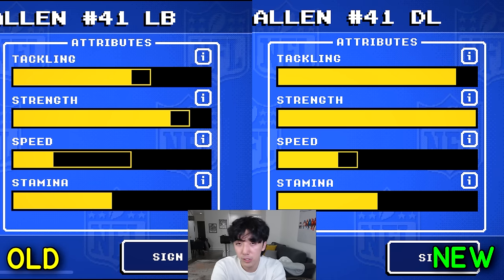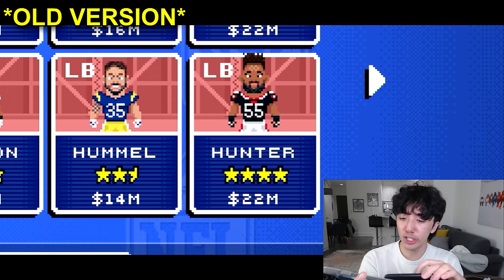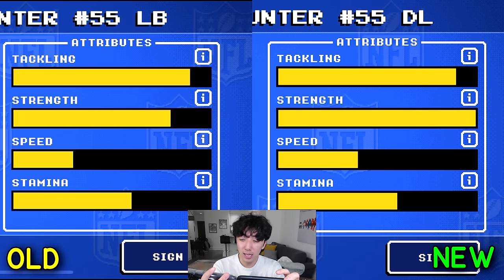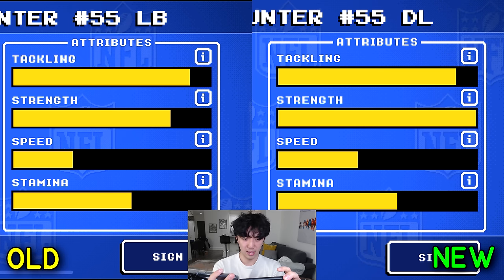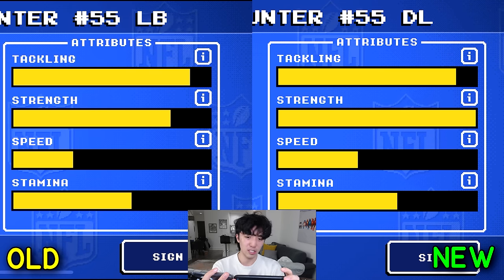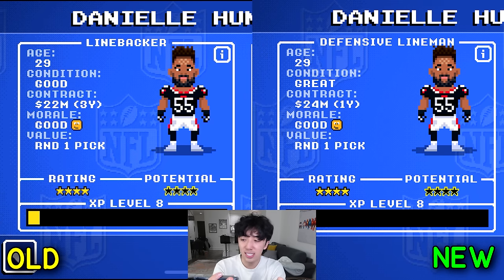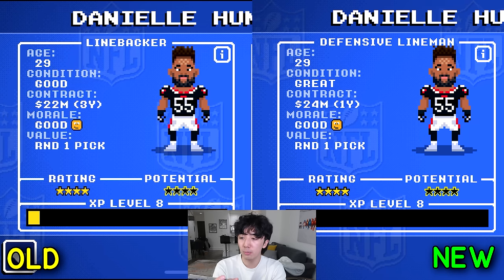Josh Allen's speed was decreased on the new game — interesting. The virtual developers noticed a decrease in speed. Next, Neil Hunter — he used to be a linebacker, now he's a D-line. His stats show an increase in strength, and speed has gone up too while stamina stayed the same. He just got better. They adjusted his contract too — reduced the years by two and increased the contract amount by $2 million. Really paying attention to the details here.